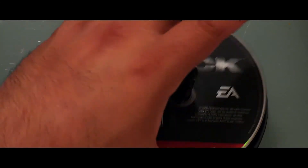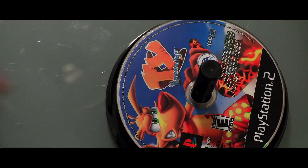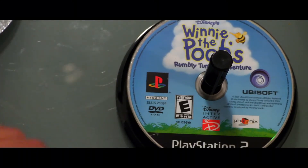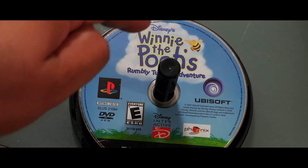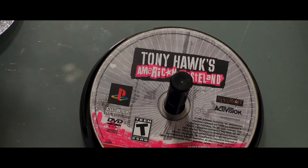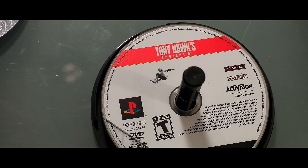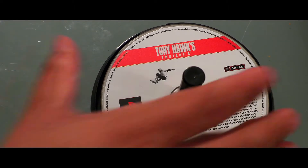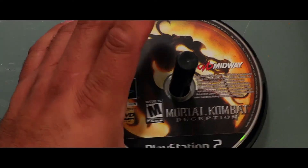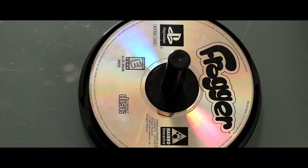We got Constantine, Wallace & Gromit, SpongeBob. TY the Tasmanian Tiger. Winnie the Pooh — we will fight them on the beaches. Tony Hawk: American Wasteland and Tony Hawk's Project 8 — because the other seven completely botched it, right? Mortal Kombat: Deception — I think this comes with the Puzzle Kombat mini-game, so that should be fun. And Transformers: Revenge of the Fallen.